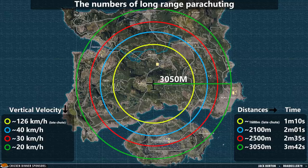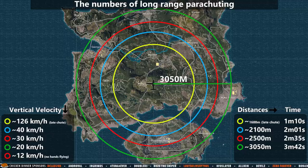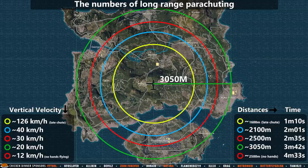This will enable you to go pretty much anywhere on the map when having a centralized plane path. And in case you are wondering, if you fly without touching any controls, you will fly at about 12 km per hour vertical velocity and fly 2500 meters. That will however take you 4 and a half minutes to complete.